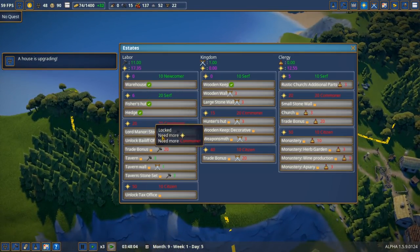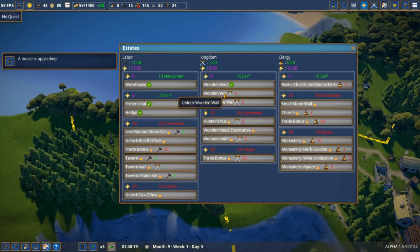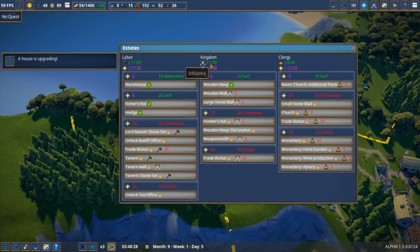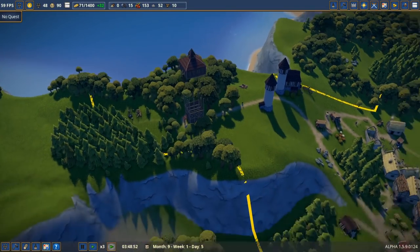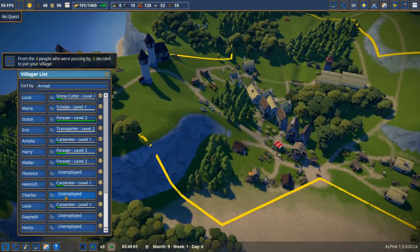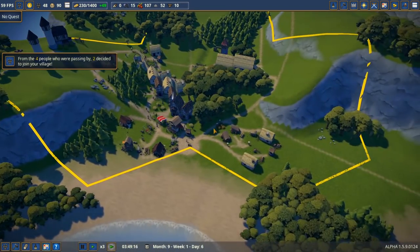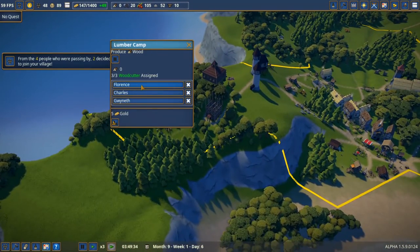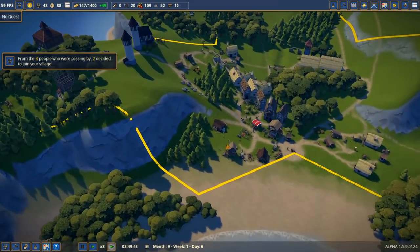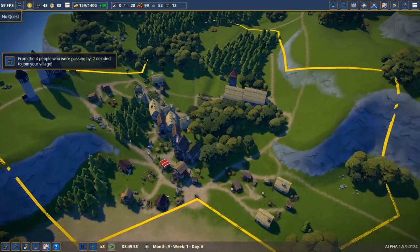The camp is almost complete. I want to unlock the wooden wall next — that'll take three influence and splendor, but we'll get more influence once we go on a mission for the king. We're out of logs again, so let's assign people to logging. Everyone else will go towards military — now we have three lumber camps working full time.